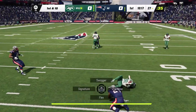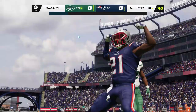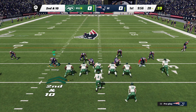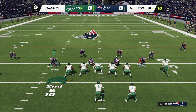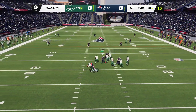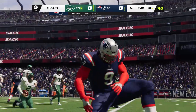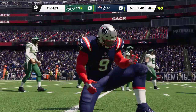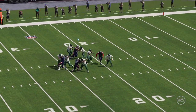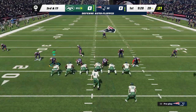On first and ten, it's Carter — immediately taken down at the line of scrimmage, no gain. Second down. Out of the gun, here's Wilson — the Pats are going to get there, down he goes. Marching in for the sack, Matthew Judon. In every game we talk about the keys going in — pressure the quarterback and play a good zone defense behind them, and they get their first sack of the contest.